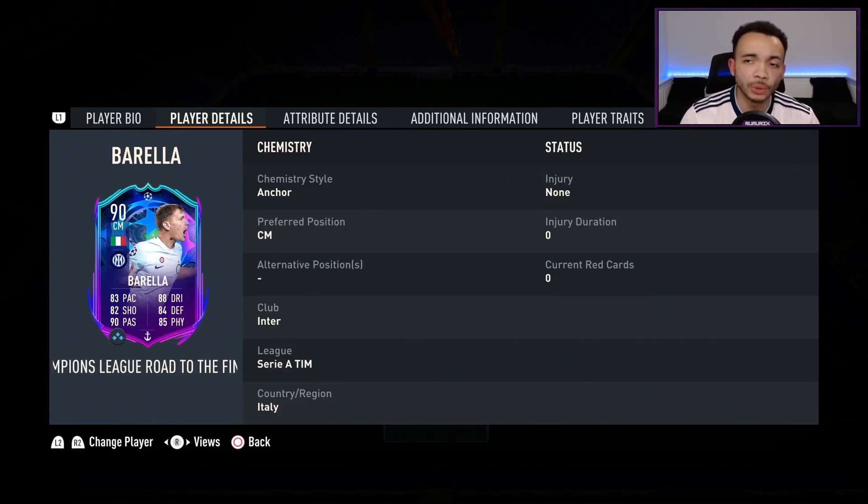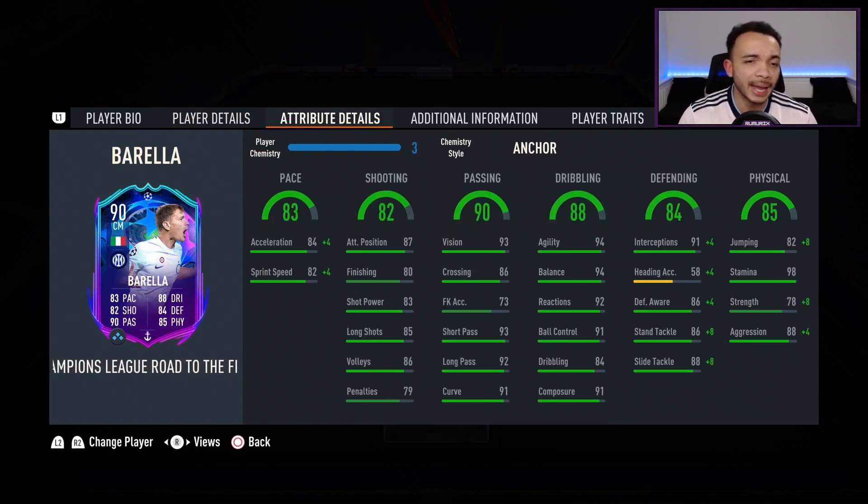He can play center midfield only. His club is Inter, he's got the Serie A links and the Italian links. I've decided to stick an anchor on him, which makes him the controlled accelerate type. Some may want to stick a shadow on him — that makes him the explosive accelerate type — but I like controlled players a bit more. The anchor also makes him a more well-rounded card and boosts his physicals. His pace in the high 80s looks pretty good; I'm expecting him to be fast enough for the center midfield position.